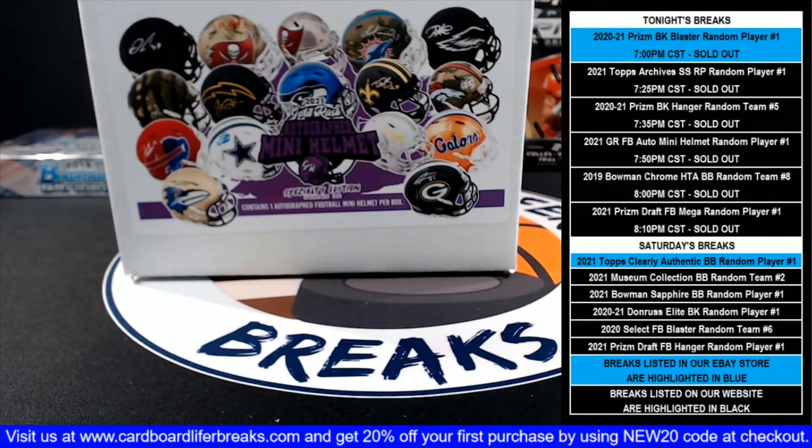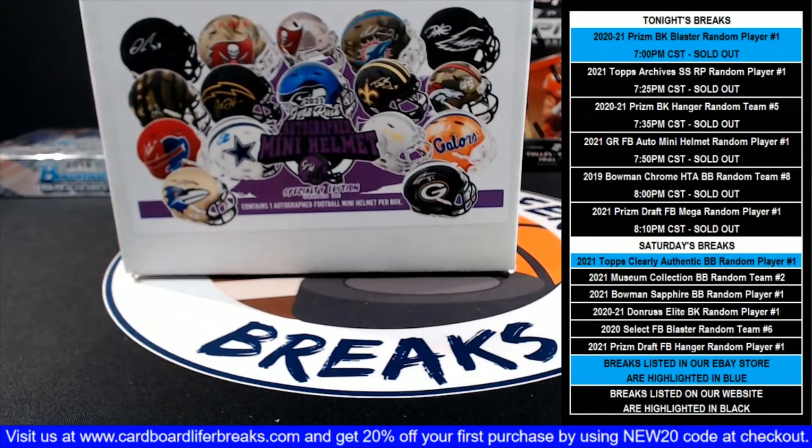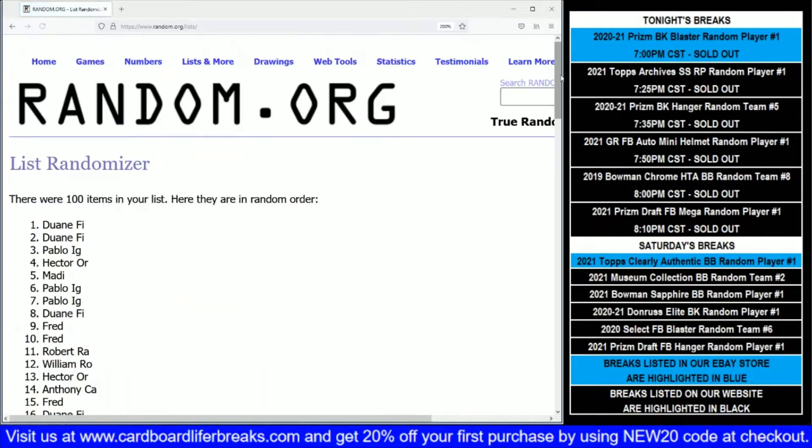It's 7:50, so let's get started with our Gold Rush Football Autographed Mini Helmet specialty edition random player one box break number one. Just like with all of our random player breaks, we list everybody in random.org in the order in which they purchased their spots. We'll randomize that list five times and then match that up against an alphabetical player list from the product. Good luck everybody.